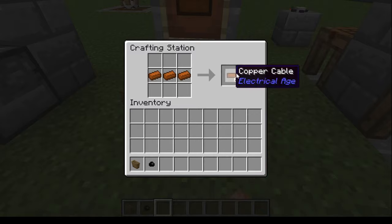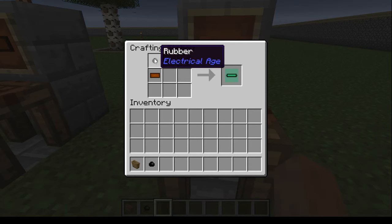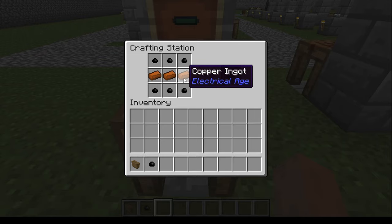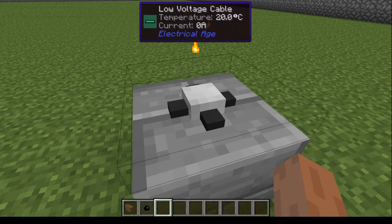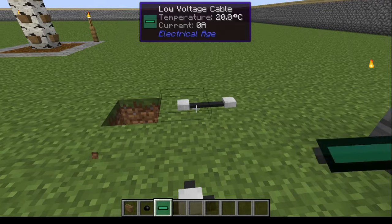This brown-looking square here is copper cable, crafted using three copper ingots to give six copper cable. What you want to do is combine that with rubber — one copper cable and one rubber gives you one low voltage cable. Holding shift shows more info: voltage is safe, usage is 50 volts, up to 20 amps of current, 1000 watts of power (a kilowatt), and resistance is 0.025 ohms. If you want to craft more efficiently, you can put three copper ingots and six rubber to get six low voltage cables at once. You can place the cable around, it connects, and it's meant to carry electricity.